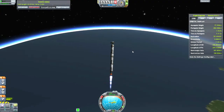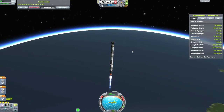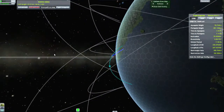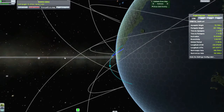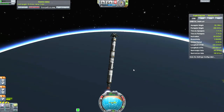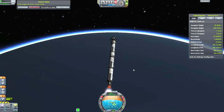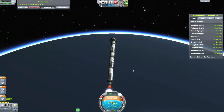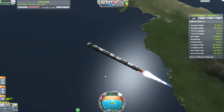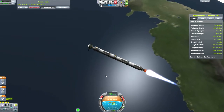I realize that I should have been burning at a slightly different angle for quite some time, but my apoapsis is already up at outer space height. So I'm taking a look at how my trajectory looks, and I've got a little bit of a sideways inclination there. So all of my further burning I'm going to be doing a little bit opposite of that 180-degree mark from where my prograde marker is.